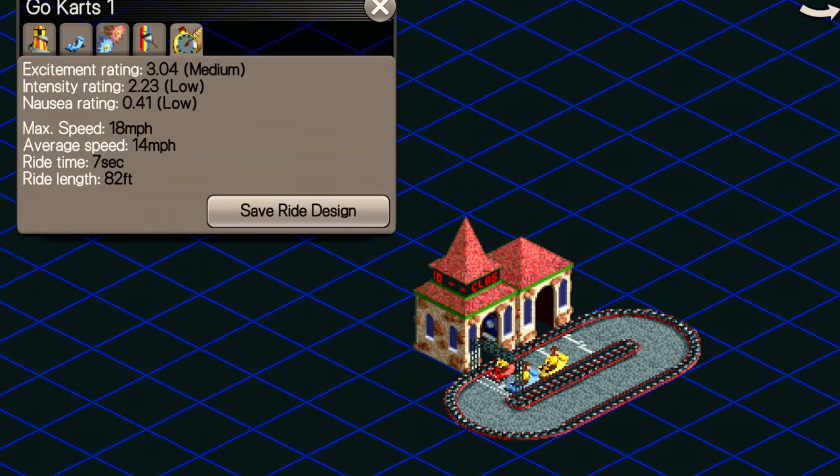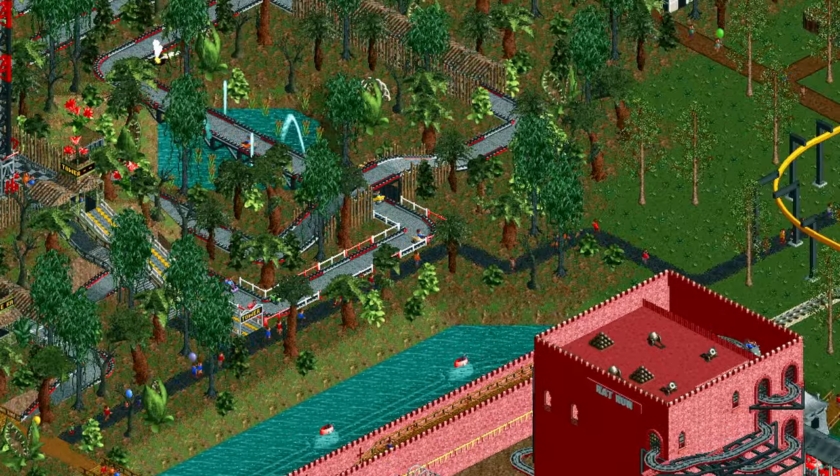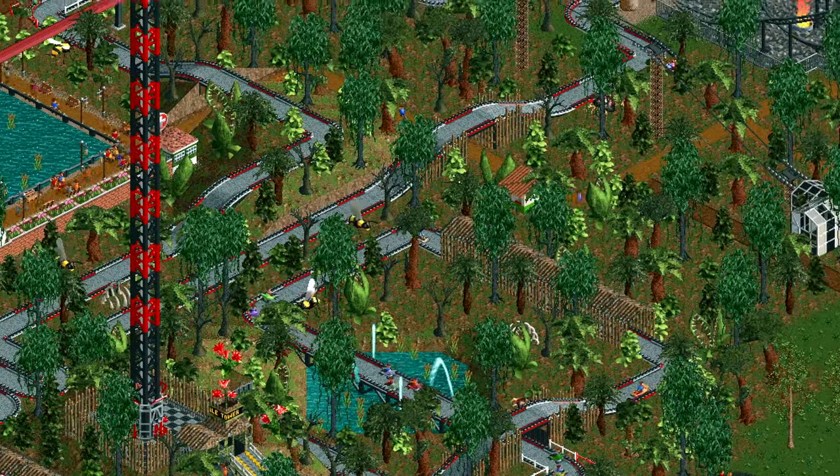As thrill rides go, basic excitement is good. The very smallest possible ride has excitement just above three for just one lap. As always, scenery helps with around 0.01 excitement added for the first 50 scenery pieces, giving a potential boost of around 0.5 to the excitement.